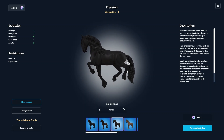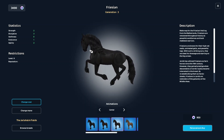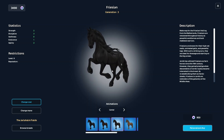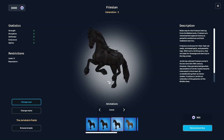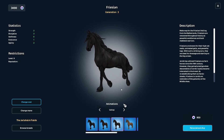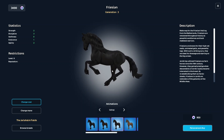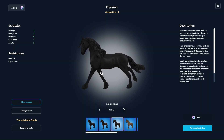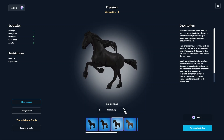I literally saw a comment on the spoilers where people were saying that at this point they've been convinced that Star Stable hates the Frisians, and I kind of agree. I really like the slow gallop though — they did a really good job on that. Now what about the fast gallop?